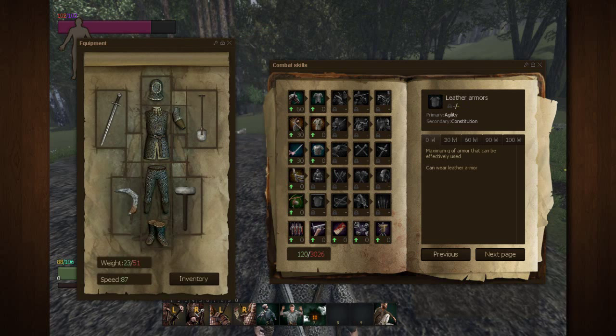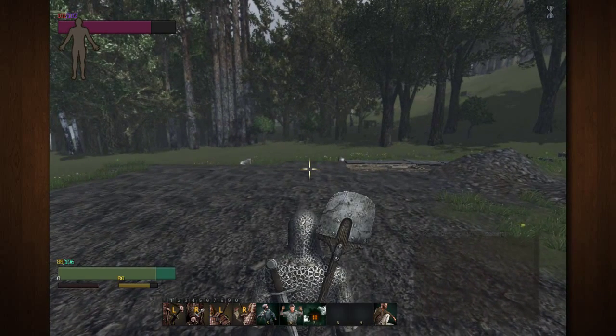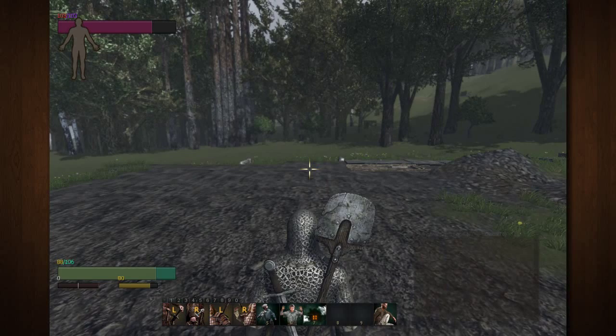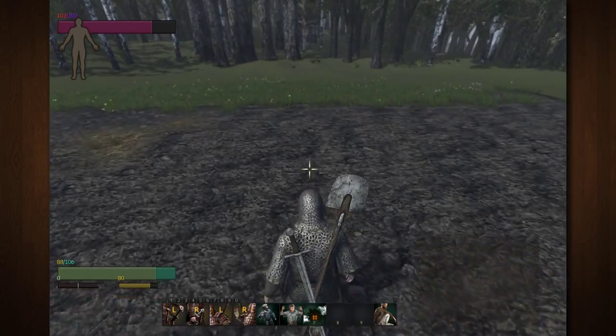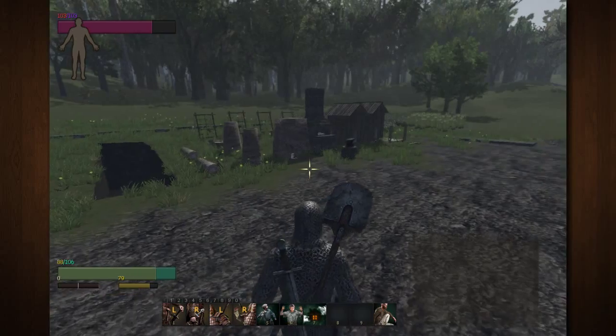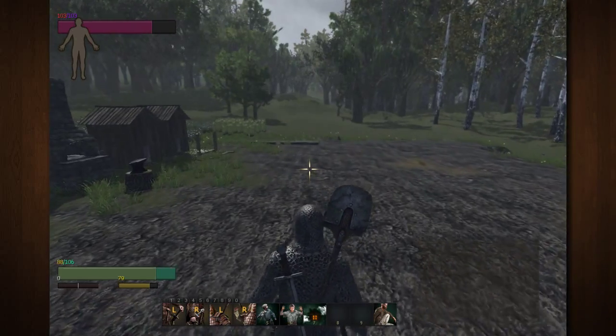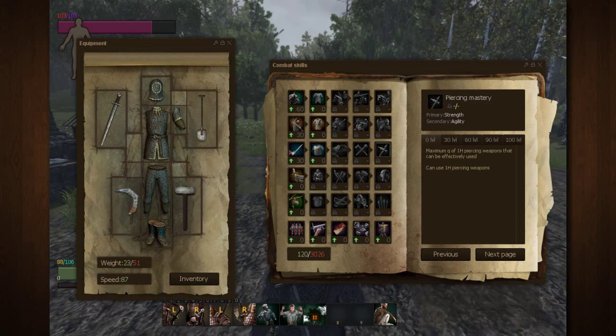If you want to level it up, all you need to do is find a buddy on the server and have them hit you with a shovel. As long as they're hitting you on a piece of your armor, your skill will level up. If you're wearing chainmail and they hit the chainmail, that levels up your chainmail skill. If you were wearing scale mail on your body and they hit your body, that levels up scale mail. The same goes for shield mastery — just need to hit the shield — which eventually unlocks axe mastery and then piercing mastery.